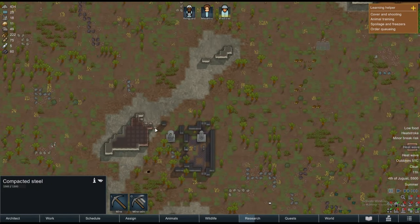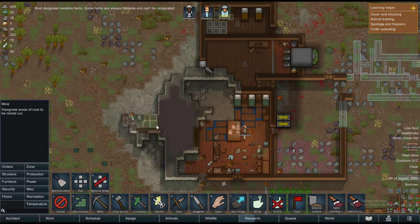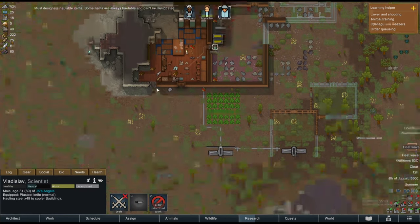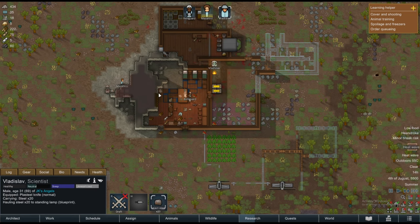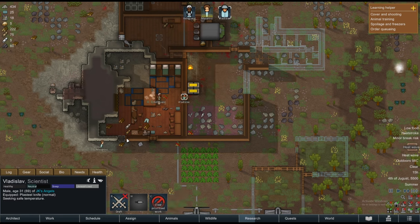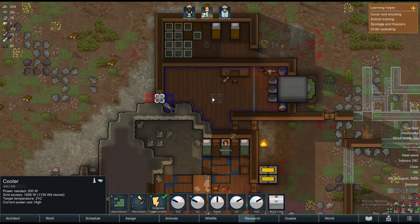Oh, we have steel here — what am I doing? Let's cancel the far mining and prioritize mining what's closer to us. Now we can work on this — alright, finally. Now let's set the temperature — oh no, I forgot to set the temperature for the freezer! That's why things are going bad.